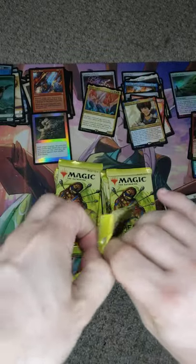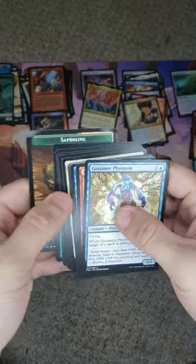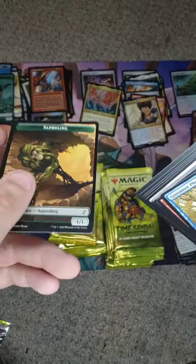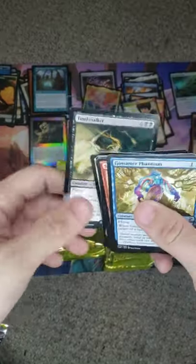I'm actually excited that I got that Sliver Legion — I was thinking of buying one. I really do want the promo. That is beat up — look at that. That token is garbage. Paradoxal Outcome, at least this one stayed in good shape, followed by our Tomb Stalker — nice.